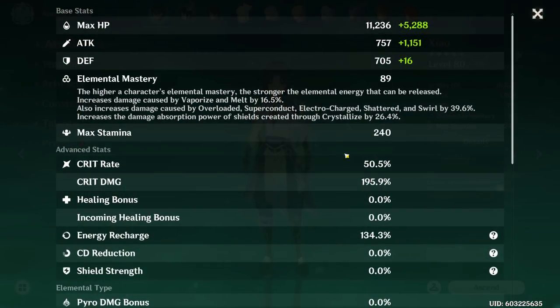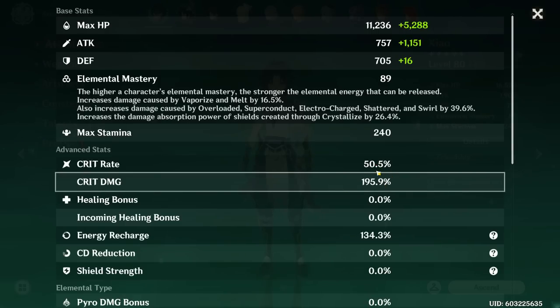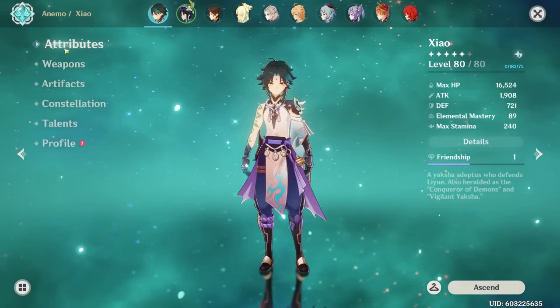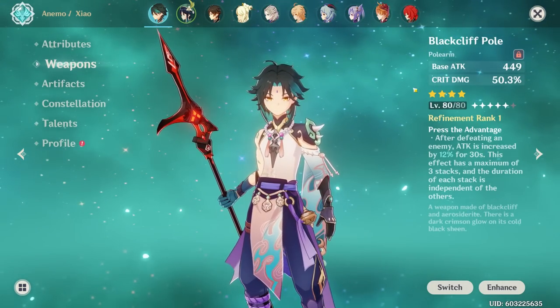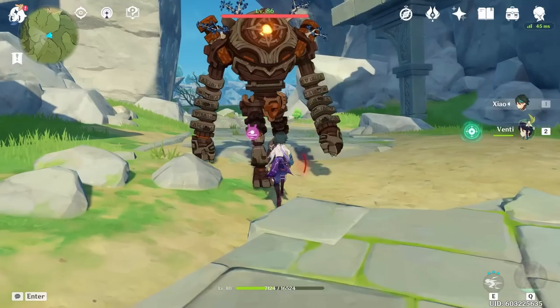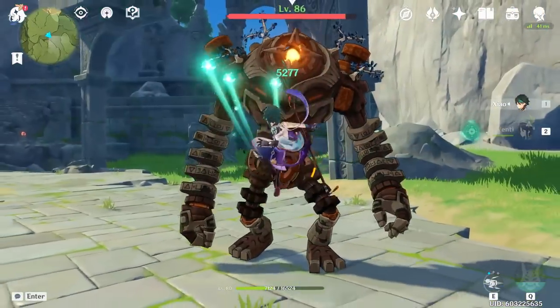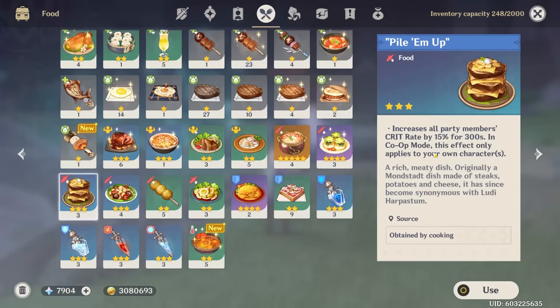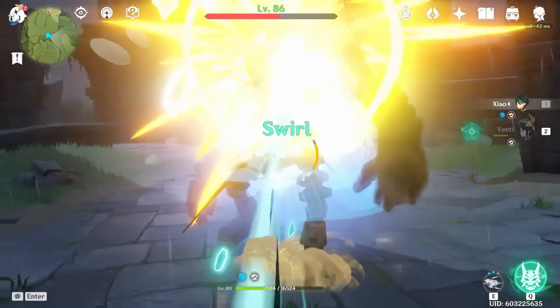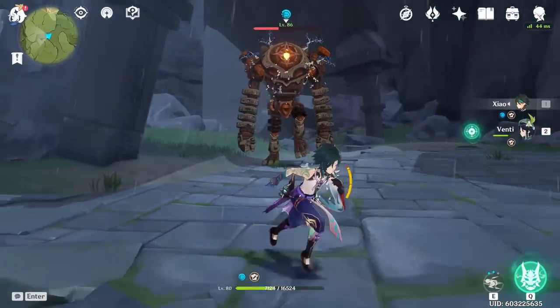Switching to the Black Cliff Pole, my attack drops to around 1900 and my crit rate goes to 50 — I lost about 40 from the Deathmatch — but my crit damage goes up to almost 200 because the Black Cliff Pole gives 50 crit damage, which is insane. One con is I'm not critting as often. Testing at zero stacks: basic attacks hit 315, the E hits 14k, and the burst plunge hits 18k.